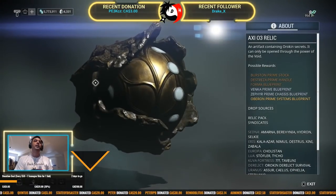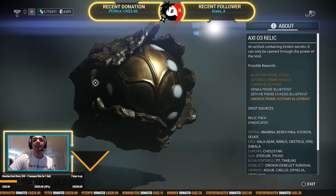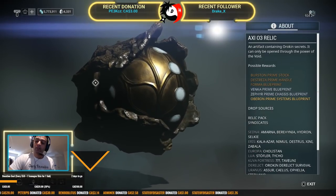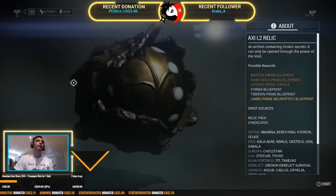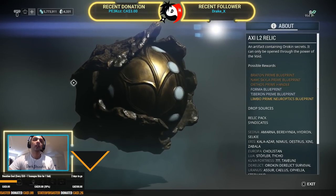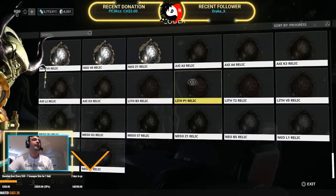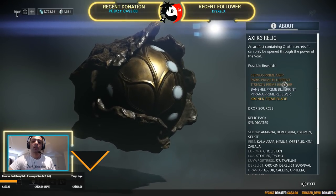Axi O3 has the Destreza Handle — Destreza Handle — and that's a common drop. This is so stupid, they should at least have like two or three parts in that thing. Axi L2 has the Limbo Neuroptics — that's a rare drop. They've been adding Neuros as rare drops a lot. And then Axi K3 has the Piranha Receiver — Piranha Receiver.